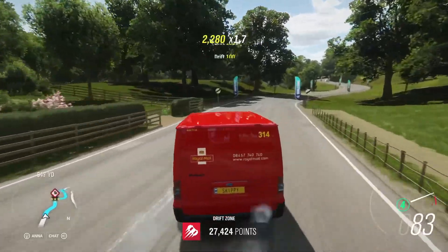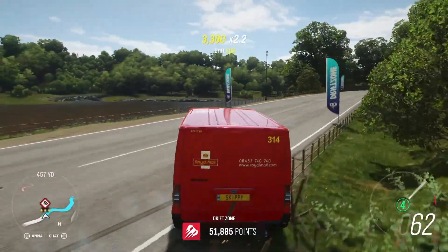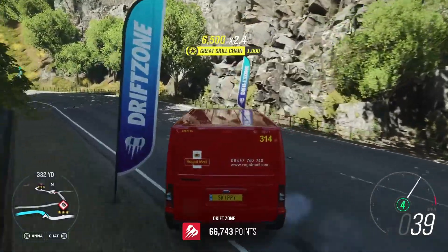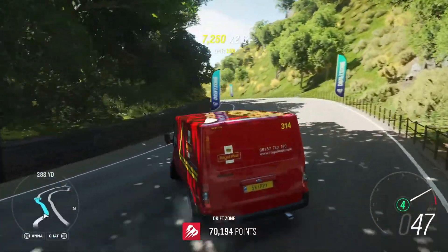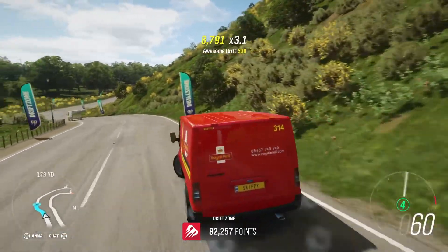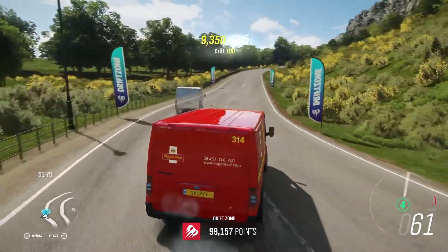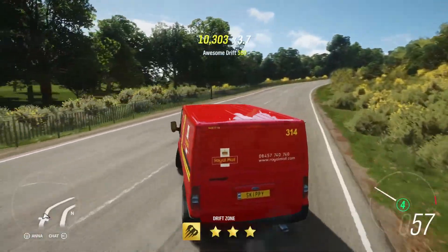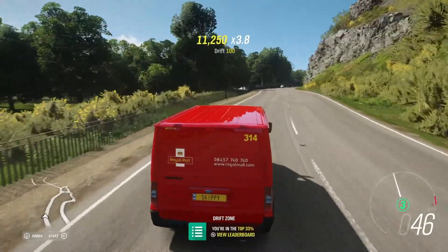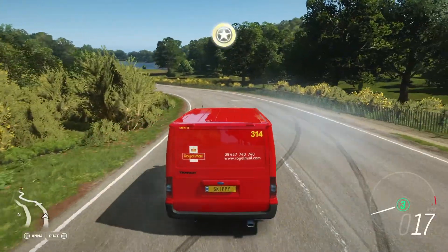A lump of red brick. Anybody wants to tandem drift, I'm up for that - I'm not very good at it but I'm game. Come on red van, pick up some speed and manipulate the tarmac here. Sorry, that is not bad - 109,000 points! That's pretty damn good from a drift van, I do say so myself. Let's hit that again just for giggles.